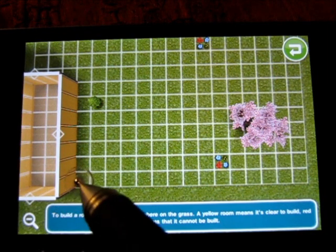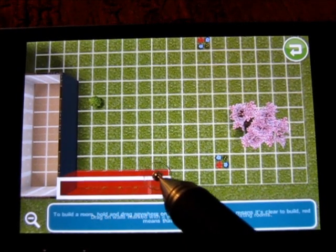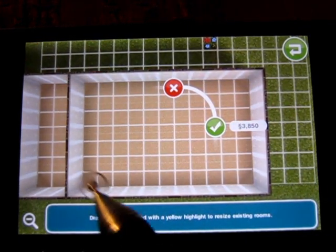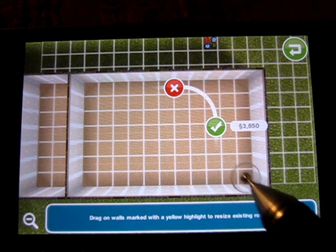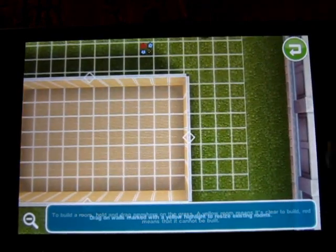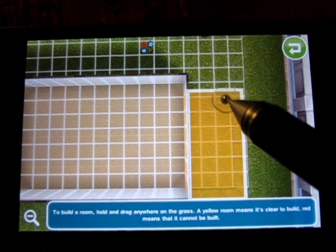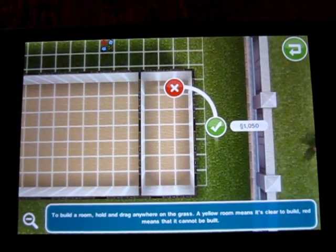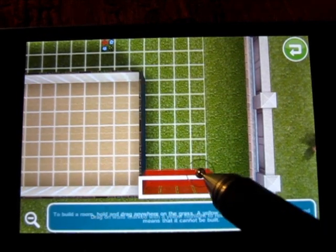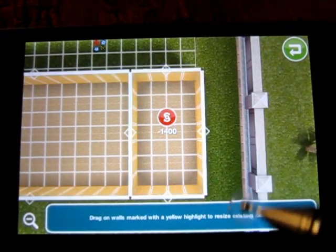Next we're going to build the master bedroom — 11 across and seven up: three, four, five, six, seven, eight, nine, ten, eleven and seven up. Double-check, beautiful. Then we're going to build the child's room using the remainder of the squares — four across and seven up. There we go, four across and seven up. We have the child's room.